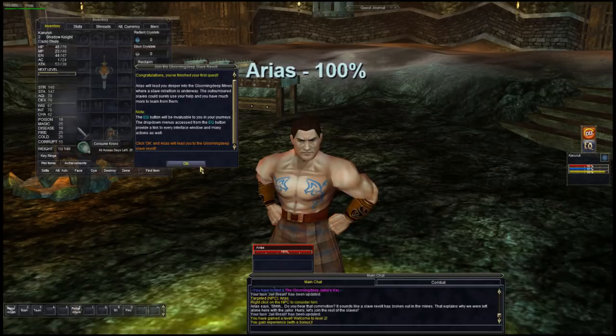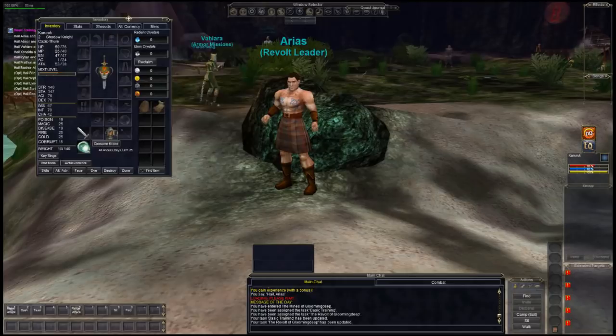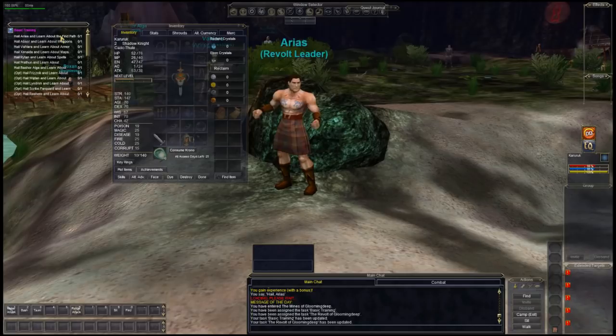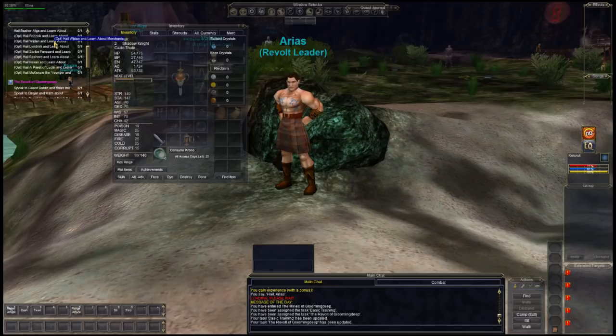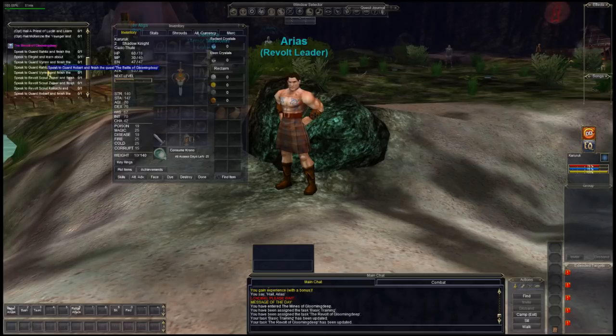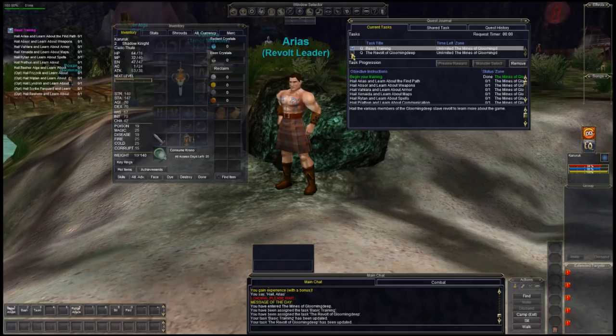Now you get the pretty much full screen. Hail Arius, regard Ruzuzu to continue. Let's take a quick look at the task window — it shows you all the different stuff. 'OPT' means optional; do those for sometimes extra credit. This is all you have to do to complete the quest. If you bring up your quest journal and click the little button next to a quest, you can actually stop following it — like if you want to concentrate on 'The Revolt.' It'll still count, it just won't show in this window.